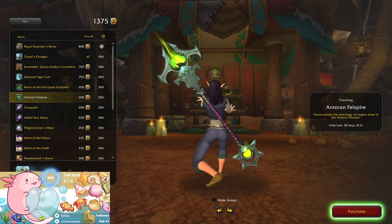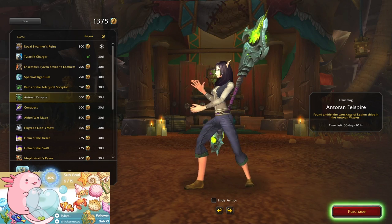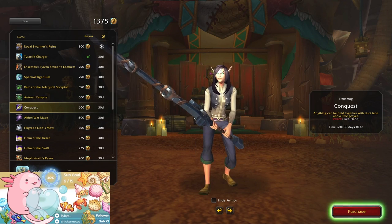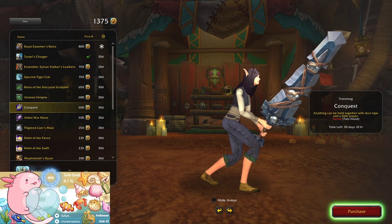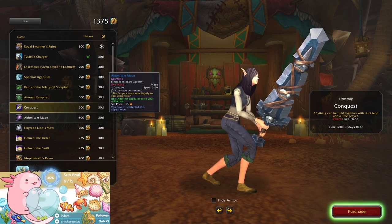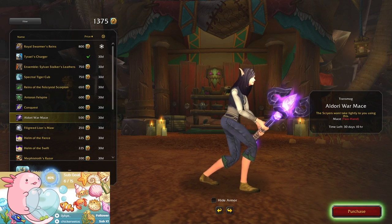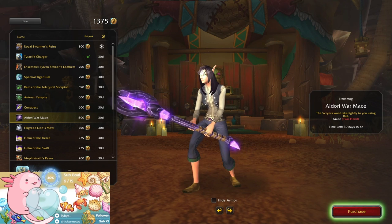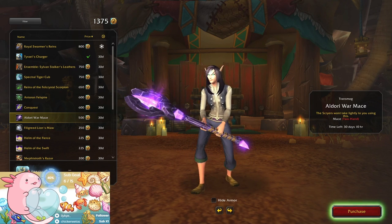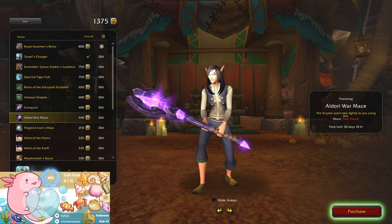Reins of the Fell Crystal Scorpion - yeah, that's not bad at all. It's pretty expensive though, 600. Okay, that's the one I just saw on the mannequin. Wall mace, wall mace - okay, that's pretty cool. I could kind of see my alt maybe using that.